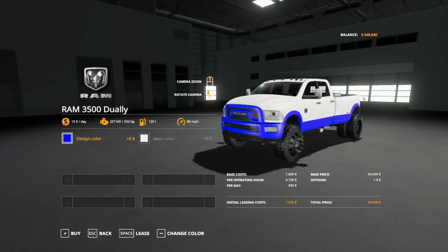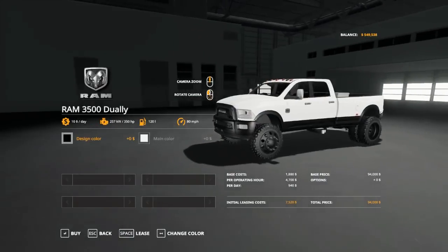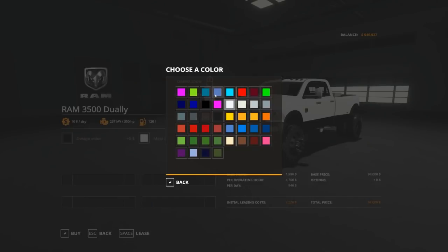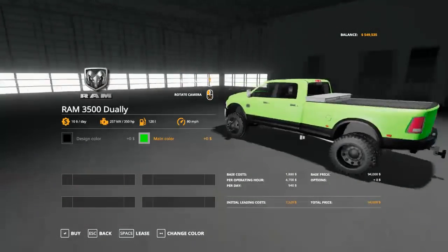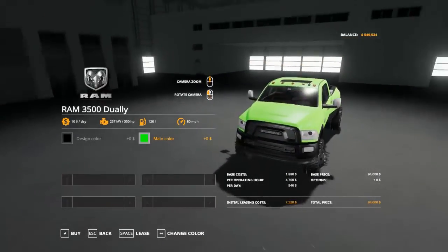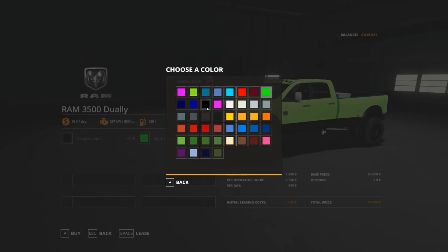Let me decide on a color scheme. The design color is the bottom half — thinking maybe black. What should we do for the top half? Blue? Gray? Chat is saying black and blue. Let's do onyx on black — this is black on black.